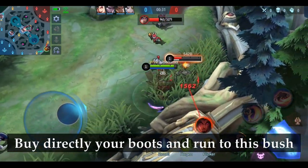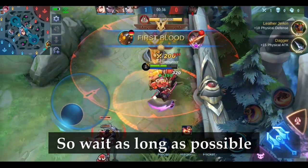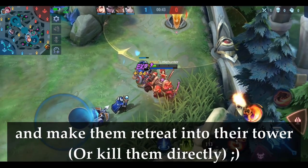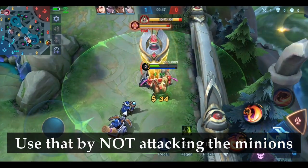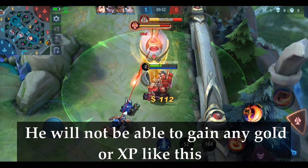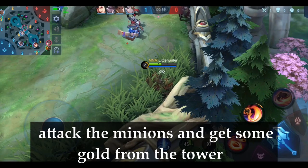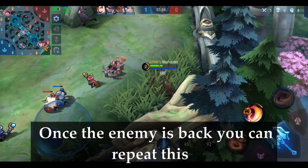Buy directly your boots and run to the bush. Most enemies will enter this bush, so wait as long as possible before you activate your first skill and attack the enemy. You will be able to damage the enemy a lot and make them retreat into the tower. Use that by not attacking the minions and keep the enemy away from them — he will not be able to gain any gold or XP. If he comes out of the tower, just kill him. If he goes back to base, attack the minions and get some gold from the tower. Once the enemy is back, you can repeat this.